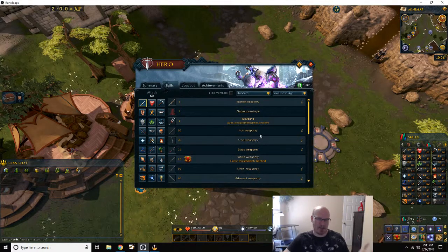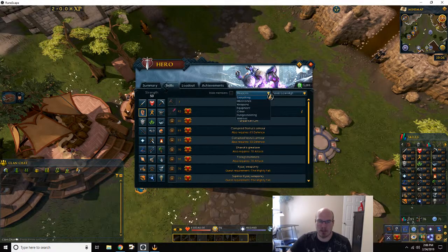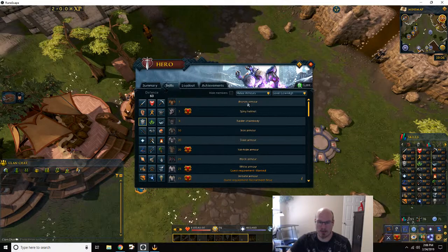When talking about combat, you start out at level one. Level one means you get to use the bronze weapon tree, which also means you get to equip melee armors. With this, you get to attack stuff.